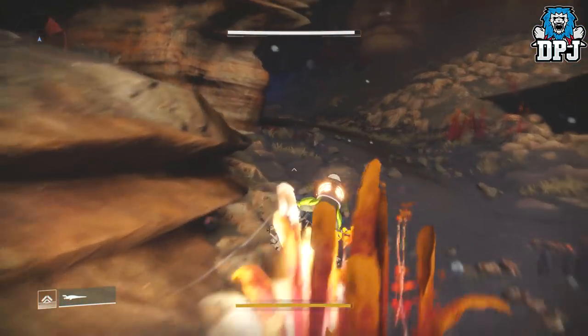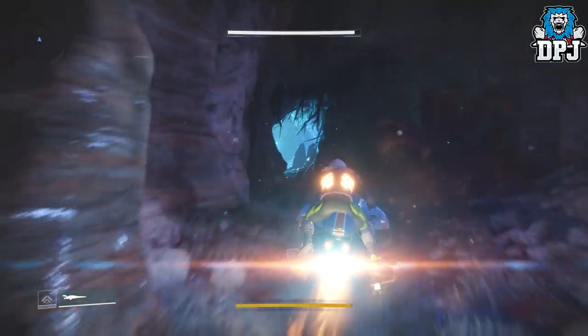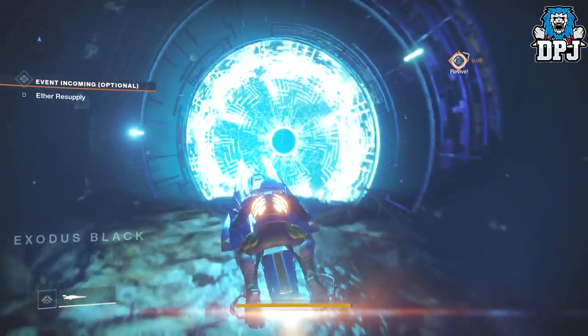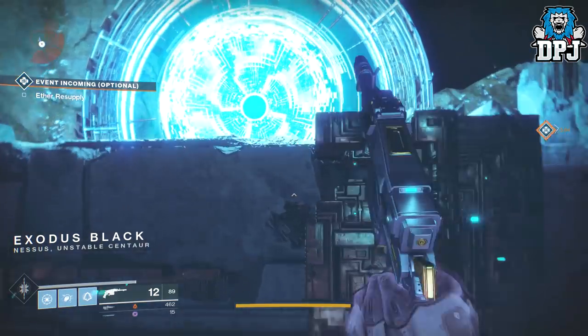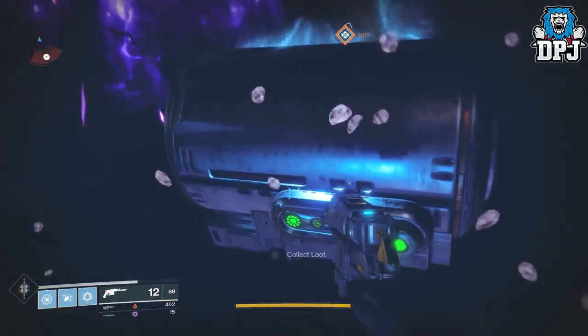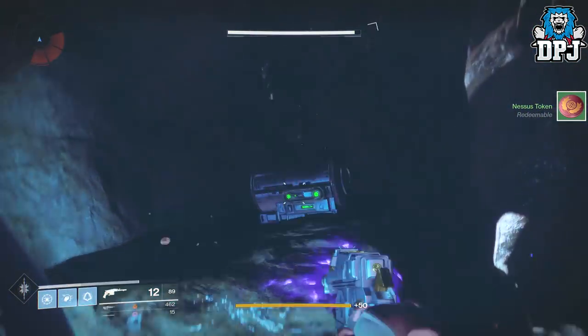You can get about three chests per minute to a minute and a half. It's pretty easy — it seriously is. It's the fastest way by an absolute mile of getting chests and getting all these planetary tokens, engrams and so forth within the game. It's the same version as what I posted the other day, just miles quicker and a lot more consistent.